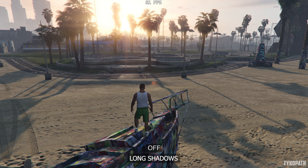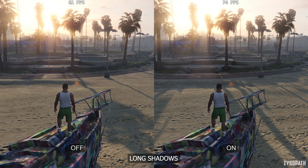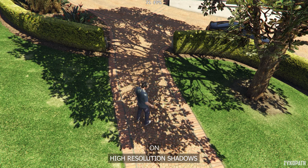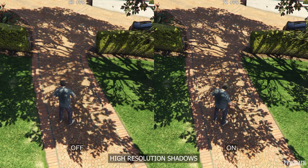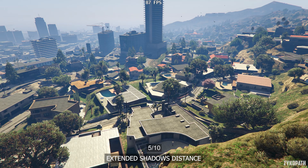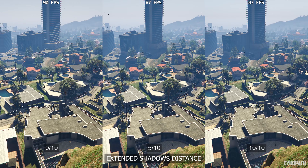The long shadows setting elongates shadows during sunsets and sunrises, and this setting can seriously attack performance out of nowhere when they happen. Definitely keep this setting turned off for the best and most stable performance. The high resolution shadow setting increases the resolution of shadows noticeably, and performance decreases noticeably as well. Which is why I recommend disabling this setting for the best performance. The extended shadows distance setting increases shadow distance as the name suggests. However, it still decreases performance for no immediately noticeable impact to image quality. So I still recommend turning this off for the best performance.